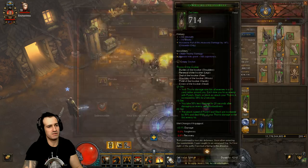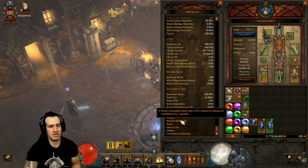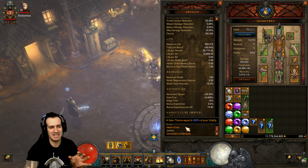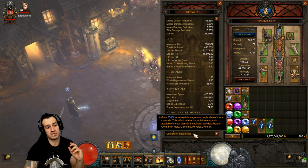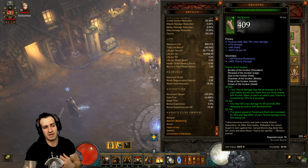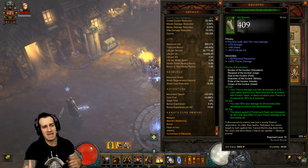Let's check out Kanai's Cube. For the weapon slot we're cubing Akarat's Champion - every successful block has a 25 percent chance to reduce all cooldowns by one second, which is huge. For armor, Heart of Iron: gain thorns equal to 300 percent of your vitality. So instead of rolling for crit chance or crit damage, go for vitality because it stacks with your thorns damage. For jewelry, Convention of Elements - thorns actually deal physical damage, so when the cycle rolls to physical damage you'll notice a huge increase. Also go physical damage on your braces if you can, along with strength and vitality.